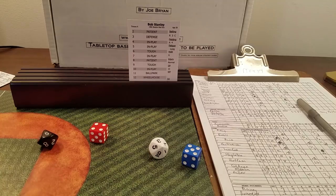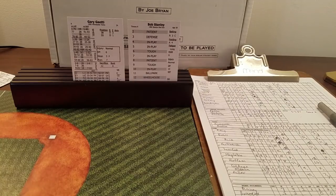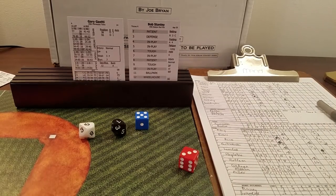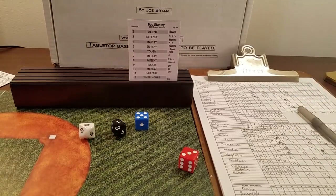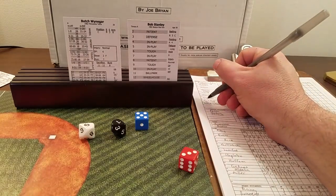Bottom of the ninth — Bob Stanley going back out. Mark Clear is in the bullpen in case Stanley falters, but they'll give Stanley every opportunity to get the save. He only faced one batter in the eighth, so he's still good. Top of the ninth: Gaetti, Weininger, and Wilfong. Randy Bush could pinch hit for Wilfong. Gaetti — eight is patient, 75 is a fly to center. One away.